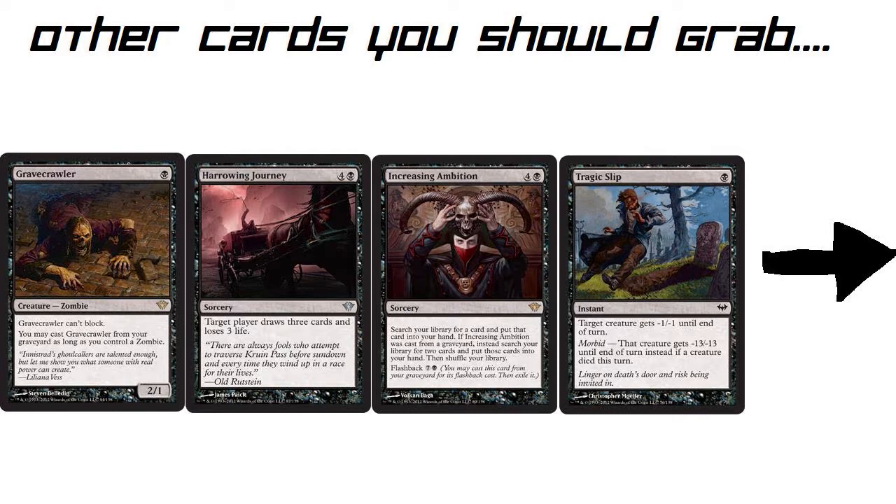The first one is Gravecrawler — 1 mana for a 2/1 that can't block. You may cast him from your graveyard as long as you control a zombie. That's huge. It always makes sure you can do something with your mana. Unless he gets exiled or removed from the game, you're always going to be able to do something with your mana, and that's a really cool aspect.